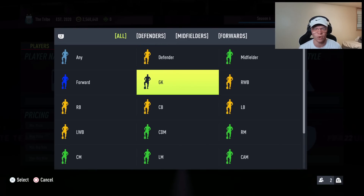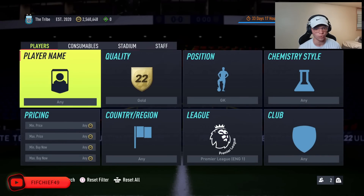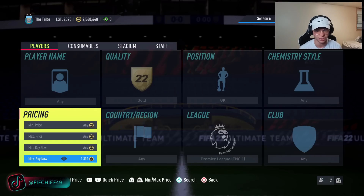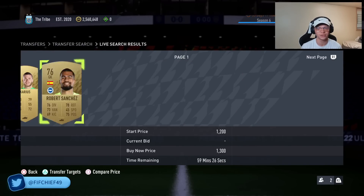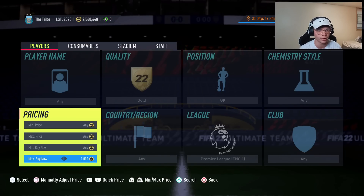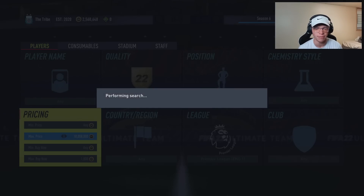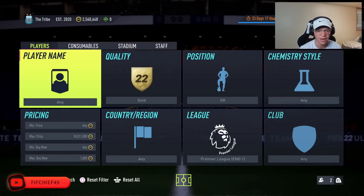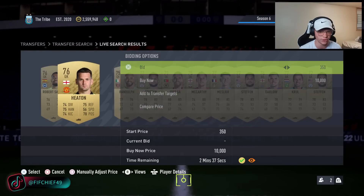The first thing we're going to be looking at is one that I feel like a lot of people don't know about, but it started working recently — gold primary goalkeepers. For whatever reason, with all these SBCs and whatnot, these gold primary goalkeepers have been really expensive. You can see even all these common cards are currently selling for 1,300 coins a piece. Obviously these prices are going to change, so make sure you're checking prices before you go ahead and snipe and bid on these.